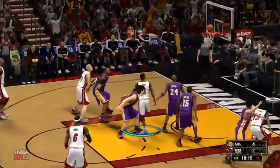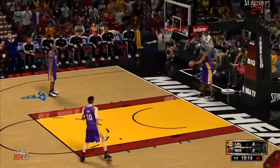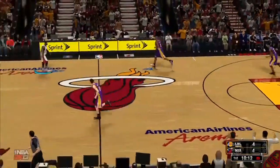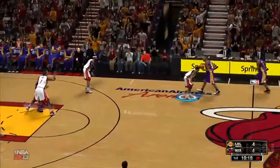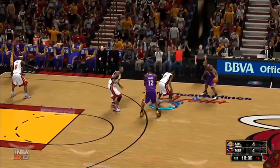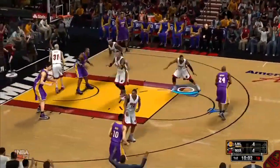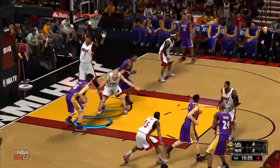The dribble moves look good. But look at the Eurostep — he got it off, but he got contact. Usually if you do a Eurostep and you get contact, your Eurostep is done. You go into a stupid animation, you throw the ball up, and it's a no call. With that, he still got the animation off and it was great contact. That's what I like to see right there.